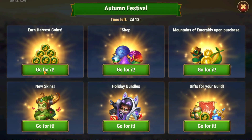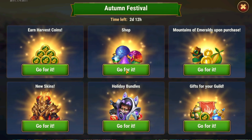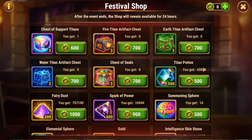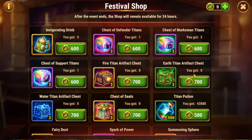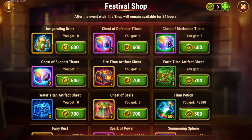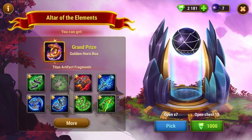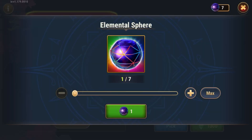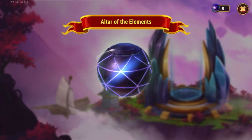Let's go back to this keg right here. Earn Harvest Coins, that's the task. Here's the shop. Whenever we have an event shop that has an assortment of items that include Titan Artifact Chests, I generally recommend to buy those. I generally say that those are the best value. And the reason for it is because there isn't a way to directly purchase, for example, Fire Titan Artifacts. You can get them randomly at the Altar of Elements by opening the Titan Artifact Spheres — the Big Money Blue Balls as I like to call them — but those are random, and these are directed.